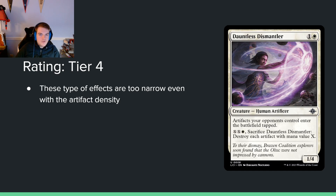Dauntless Dismantler — 1 and a white for a 1/4. Artifacts your opponents control enter the battlefield tapped, and you can pay X and sacrifice it to destroy each artifact with mana value X. I actually should move this up to tier 3 — I for some reason thought it was 3 mana, but it's only 2 mana for a 1/4. The rate is too good to leave at tier 4. It blocks very well and makes your opponent's life a little more miserable. Seems decent.